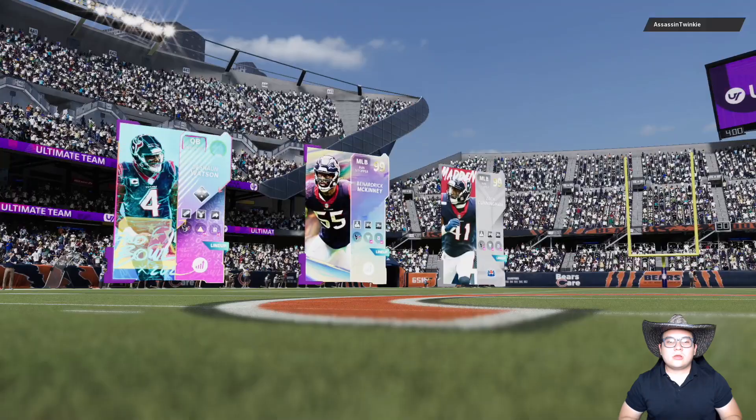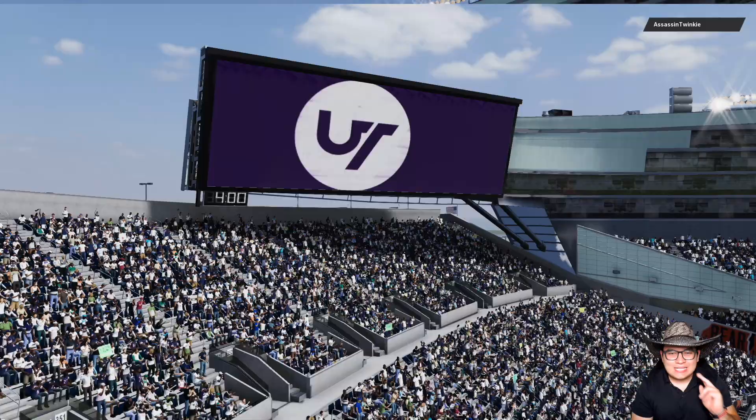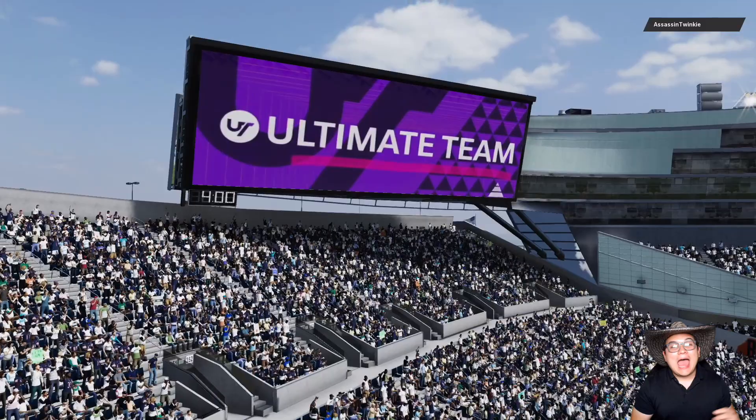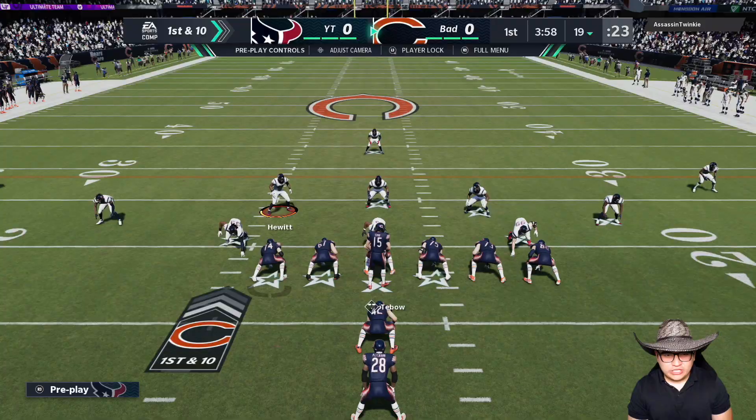With that said, let's jump into a game with this 97 overall Texans theme team. My top three are those two monster linebackers and Deshaun Watson. We're playing Assassin Twinkie and he has golden ticket Tim Tebow — I haven't played against the man, let's see how good he does.